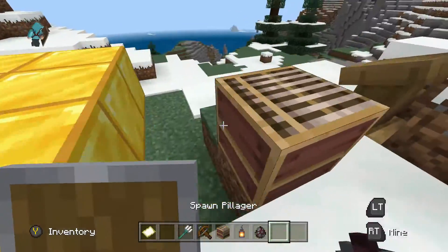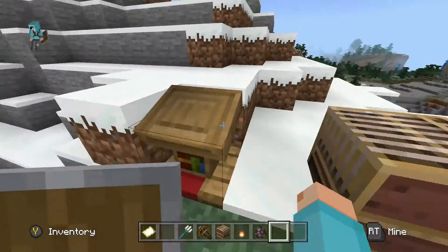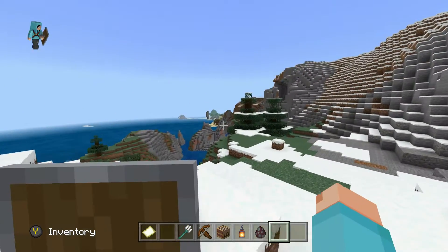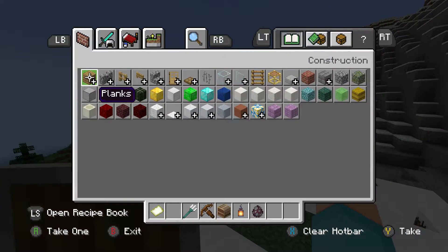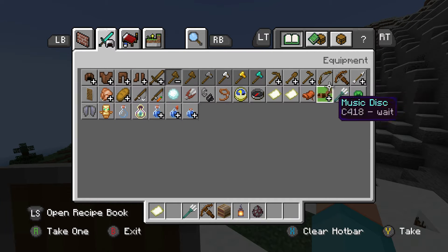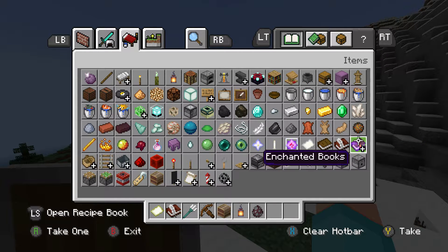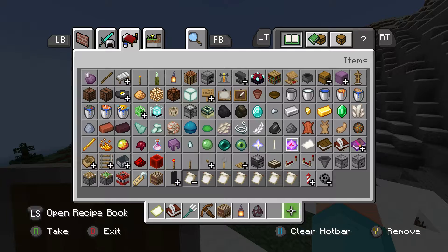Crossbow, loom, lantern, pillager, updated blocks, lectern, lanterns. There's so much updated — so much updation! And you put a book of quilts. That is a fire tower, so cool. Oh yeah, we got the banner patterns too.